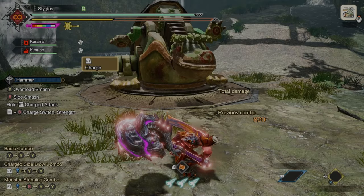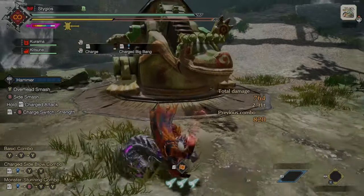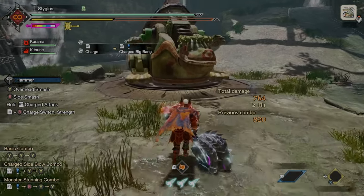Your charge attacks are going to be doing the most damage outside your silk binds, and your Big Bang is also going to be hitting pretty hard, so make sure to do those when you are waiting for wire bug cooldowns.